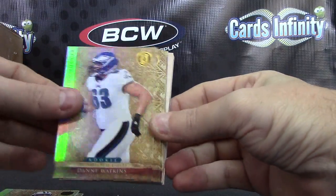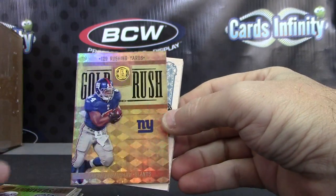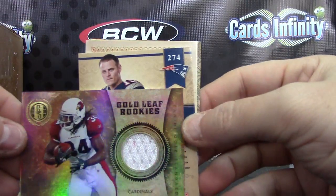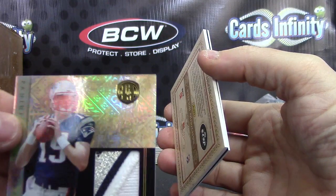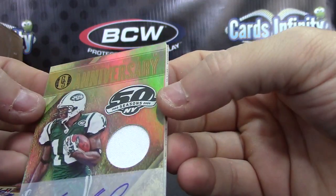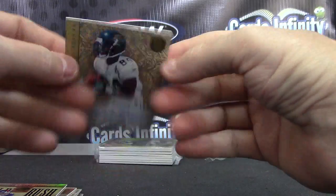Mark Sanchez, Danny Watkins, Paul Warfield, Luke Stocker, Rolando McClain, Ahmad Bradshaw — more Cowboys — Troy Aikman jersey 299. Ryan Williams — there's your friend Ryan Mallett, nice patch too. Ryan Mallett rookie patch autograph. Santonio Holmes jersey autograph. Santonio and your rookie is Cecil — numbered 9 of only 10. Cecil Shorts III, 499.